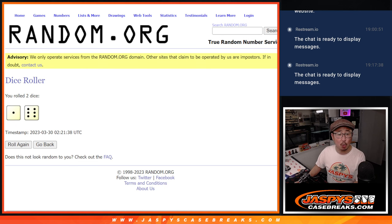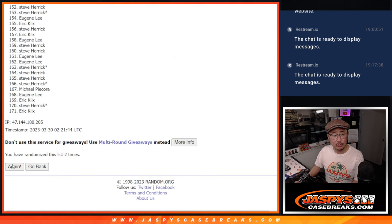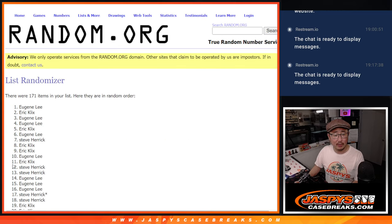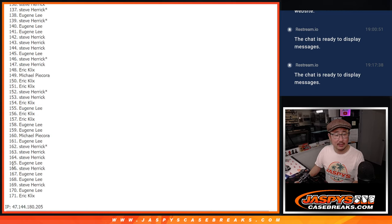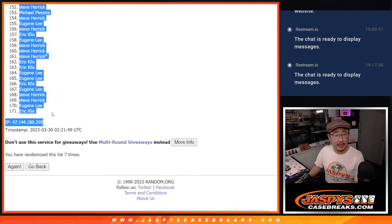Randomize names and players, one and a six, seven times each. One, two, three, four, five, six, and seven. We got Steve all the way down to Eric.